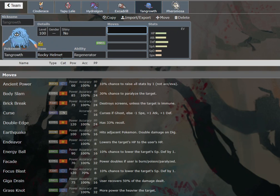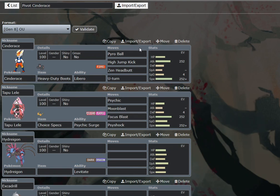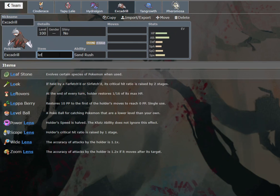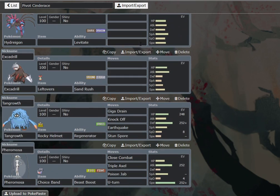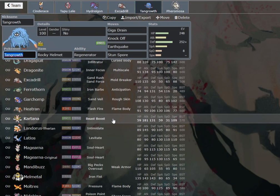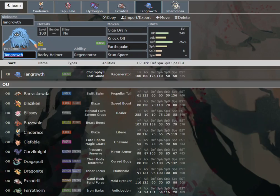We've got Tangrowth as well. This is actually a really cool concept — I quite like this one. Earthquake. And do we need Sludge Bomb? I don't think so. I think we go Stun Spore. The big thing with Tangrowth is you really want to be good against things like Barraskewda in Rain, or for example opposing Swords Dance Garchomp, Kartana. This set allows for that as well. You also tank a couple of non-Choice Band Metal Claw hits and get some damage off. Stun Spore helps slow things down for Cinderace and Lele. Earthquake also makes it so that Heatran can't switch into you, which is cool.